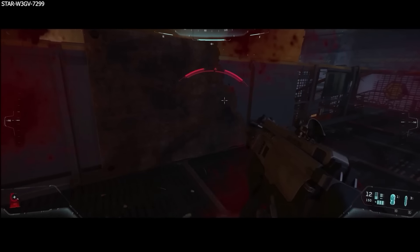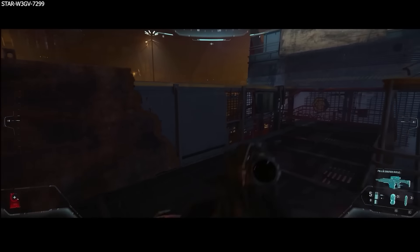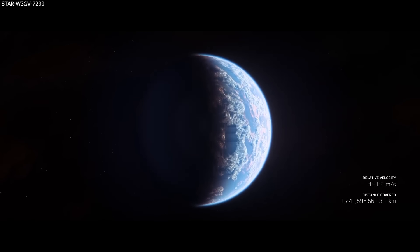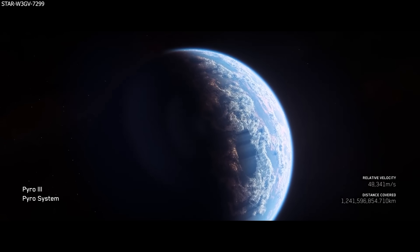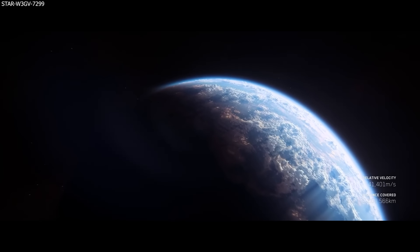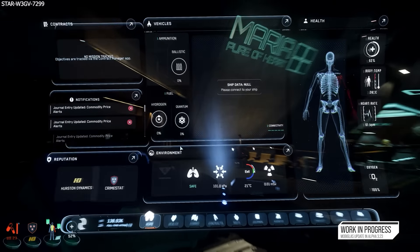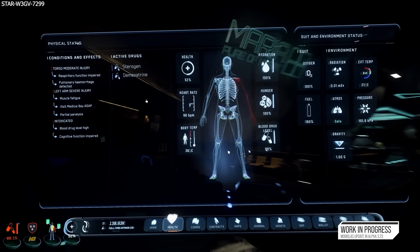Why does the circular interact menu look so different to other UI elements? They say they haven't had time to sort the look of this out but a new restyled version is on the way. Will planets in the star map be actual renders of the real ones? Yes, this is something they want to do — very helpful for planning org or mining operations and researching terrain. The MobiGlas opening animation is very slow — they will speak to the animators to speed it up, as it just needs updating.